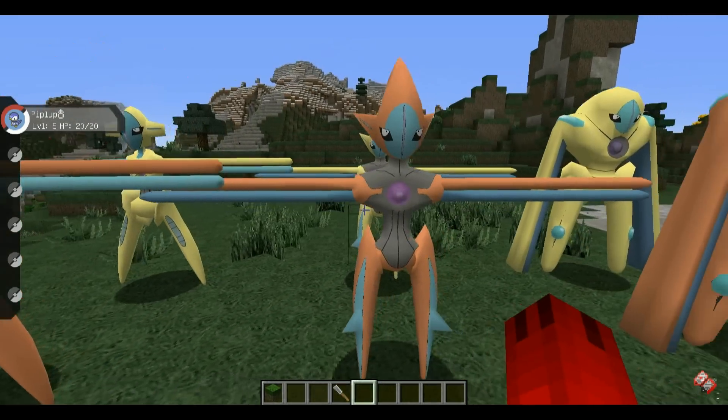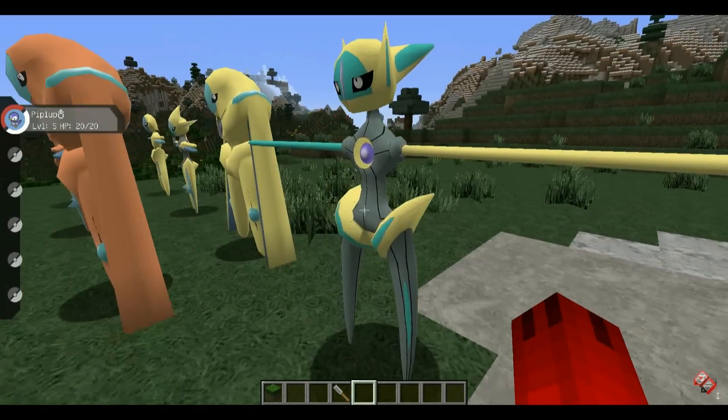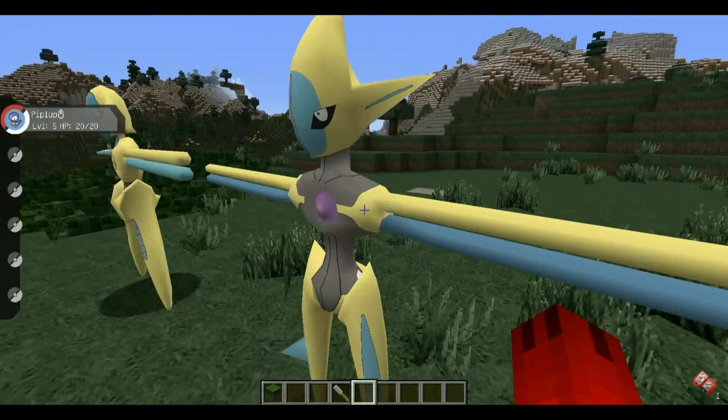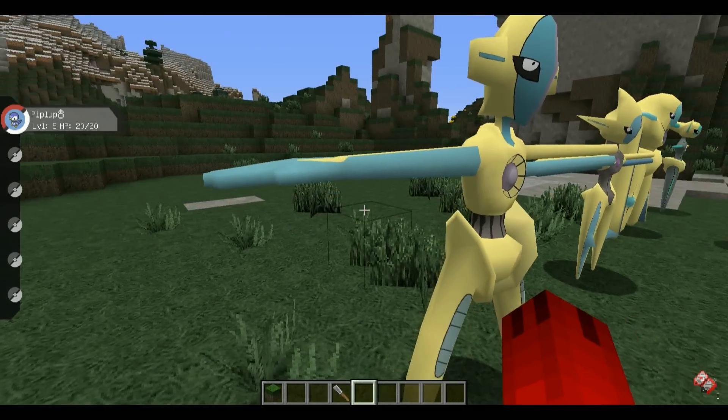Here we have the regular Deoxys, the attack Deoxys, the defense Deoxys, the speed Deoxys, and then the shiny forms for each one. Look how cool they look — they are the coolest things in the world.